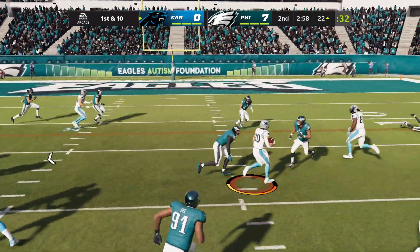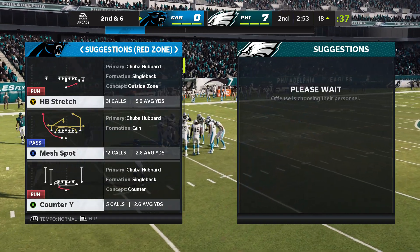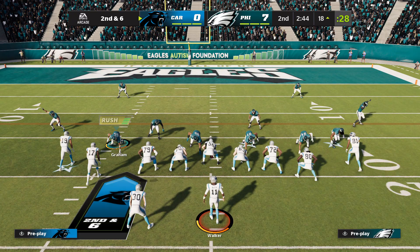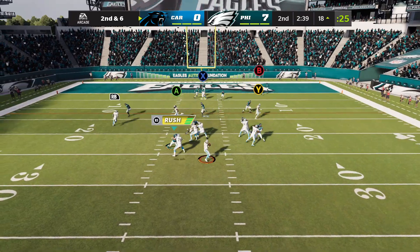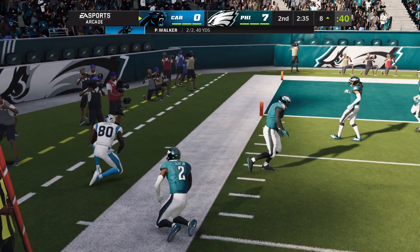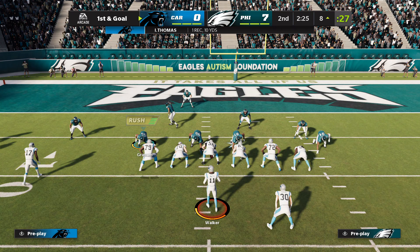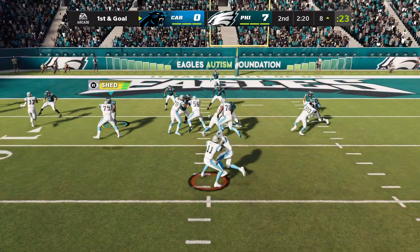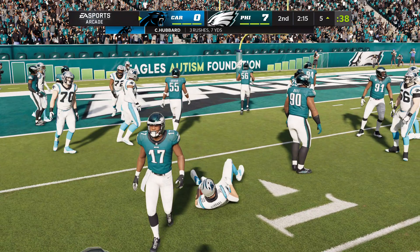They'll run on first down with Hubbard, and he'll maneuver his way forward for about four. Second and six. That call makes sense because they've been throwing it well on this drive. Showing the shotgun, then they ran out of it — a nice play by the defense to hold it short. Walker's throw complete to Thomas, and he takes it inside the 10 to the 8 before he's out of bounds. First and goal, a chance to get that initial touchdown. They'll run with Hubbard from the 8 to the 5, a pickup of three.